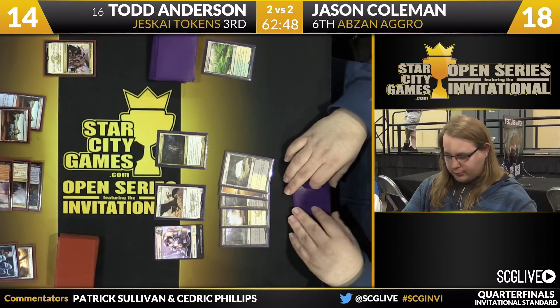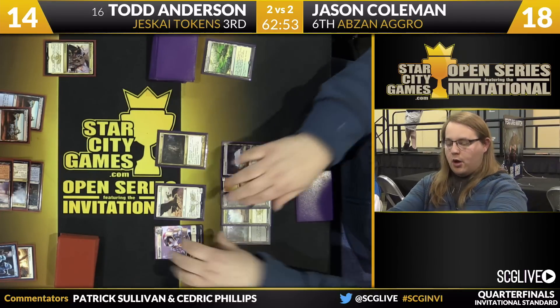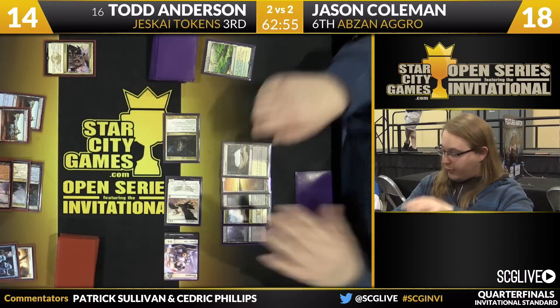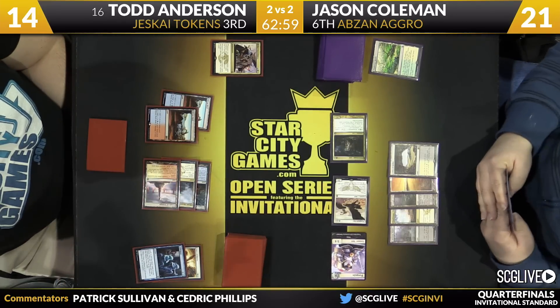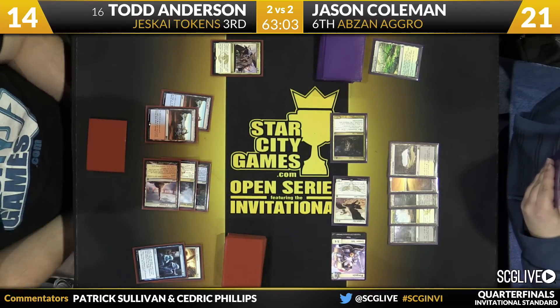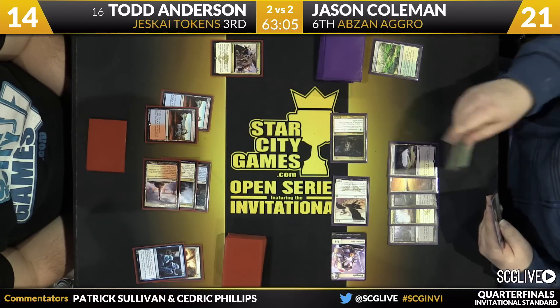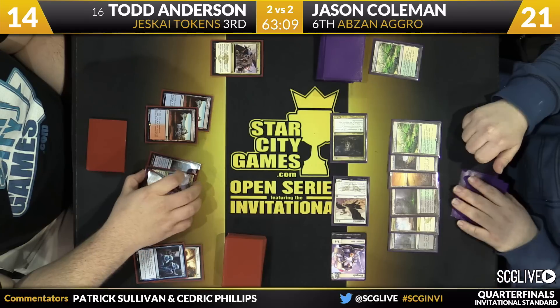Coleman with a dominating board right now. Going to go to the attack step — everybody's coming in, trigger the Wingmate Roc for a little bit of life gain. I'd be surprised if Jason makes a move here — his board is so commanding that if Todd's willing to pass, Jason's likely willing to pass as well. He's just going to play one land and pass the turn back.